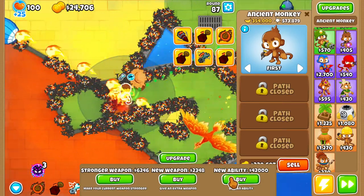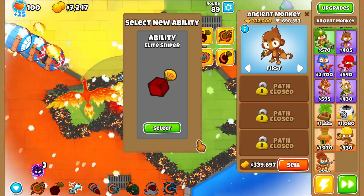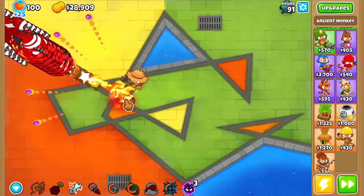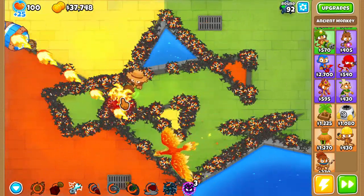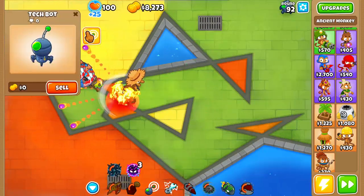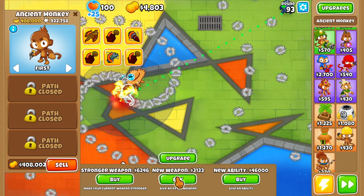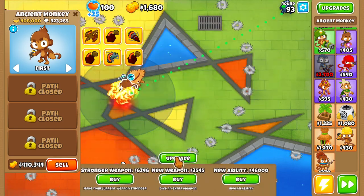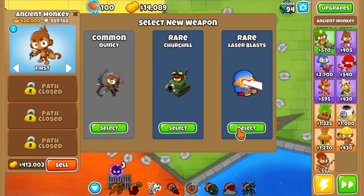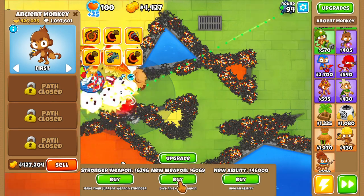We just gotta try to go for some more money making. Another elite sniper ability — I'll take it. Not bad. That's gonna be the last ability I go for. Now I'm gonna focus on banana farm weapon upgrades if I can get some. Go for laser blast, crossbow, banana plantation, bomb blitz, icicles, MOAB assassin, Loonsolver.